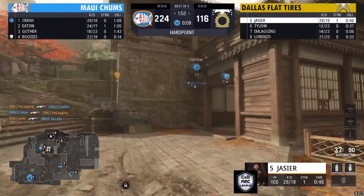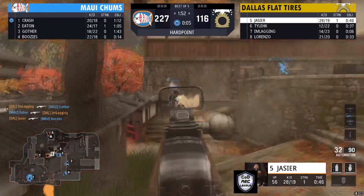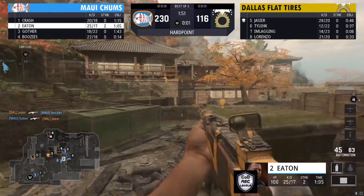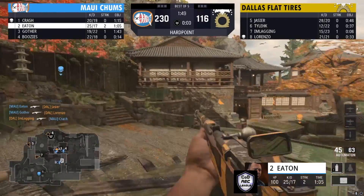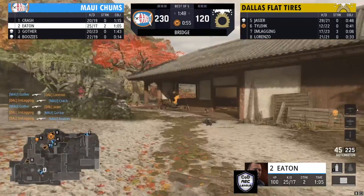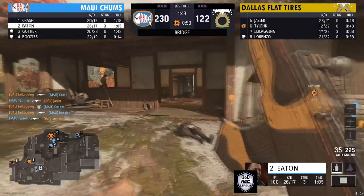This is the position where Dallas Flat Tires... I've been seeing some beams — some nice clean shots. But Maui Chums responding well, getting some nice clean shots of their own. It's 230 to 116. Dallas Flat Tires, they've got to do something — they can't let Maui Chums get too many hills here.